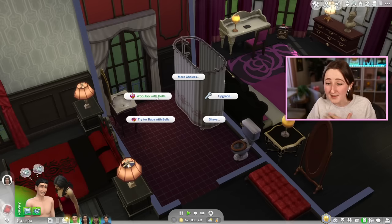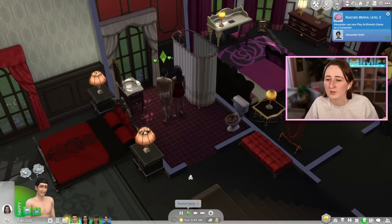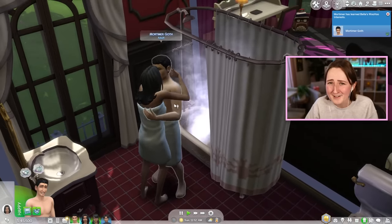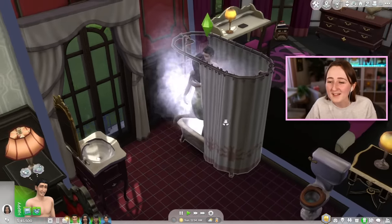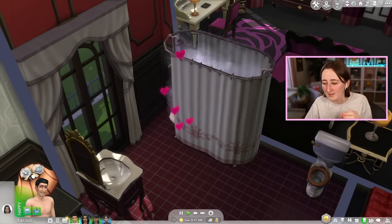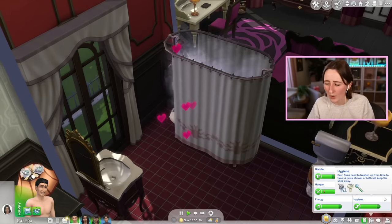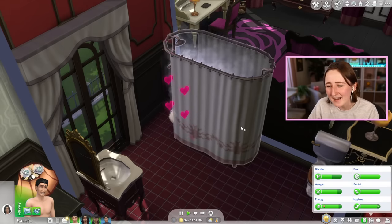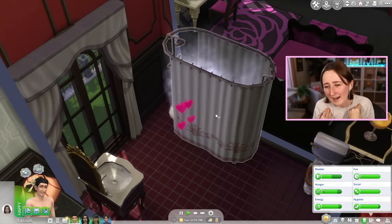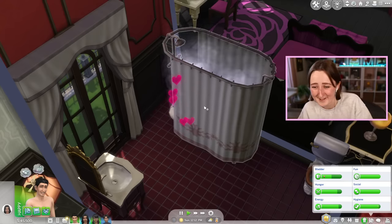Next we have the shower, and this one comes with the university pack — if you don't have university, you won't have the option for shower woohoo. I used to really like the shower woohoo in The Sims 3 because if your Sims woohooed in the shower, they would get their fun up, their hygiene up, and their social up all at the same time. In The Sims 4, they don't really gain any hygiene at all if they woohoo in the shower, which I was kind of disappointed by.